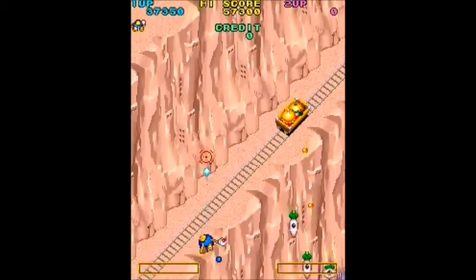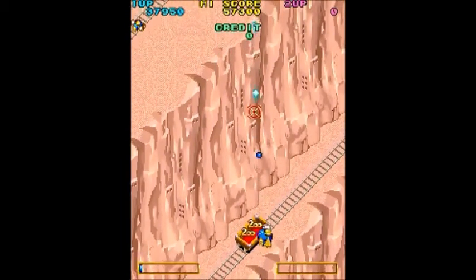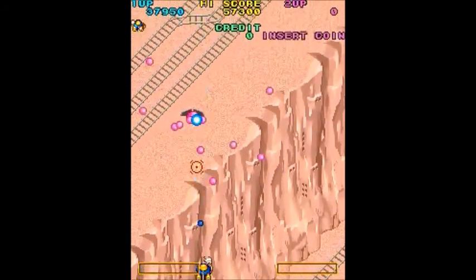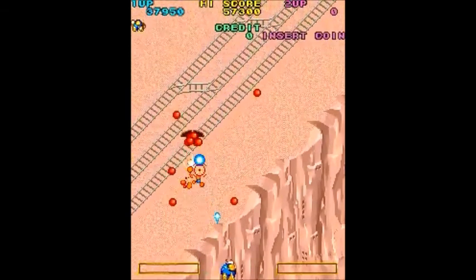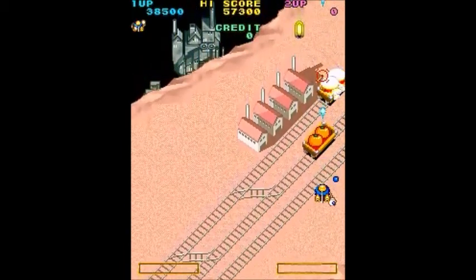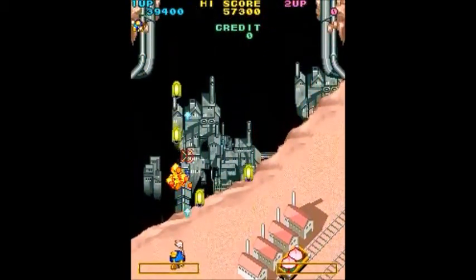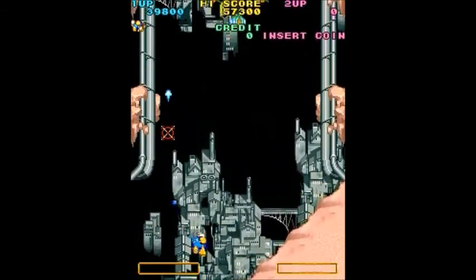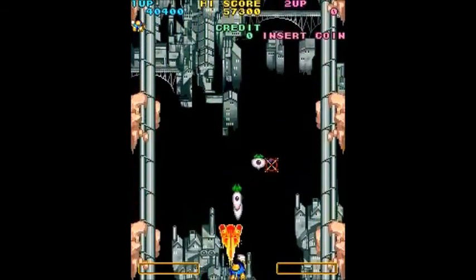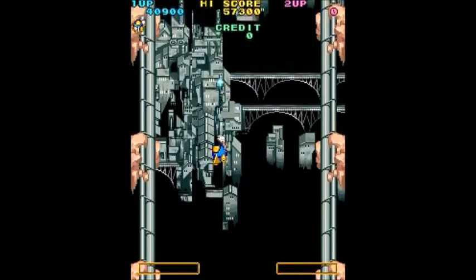If you get hit, you lose everything. Your bee has two hands, and the hands toss bombs. In this game, shooting both shoots regular fire and drops the bombs, so you don't need a secondary button. Also new to the Twin Bee series: hold down the fire button and you can charge a very big shot. If you charge it all the way, the shot is very wide and it's very useful against bosses.